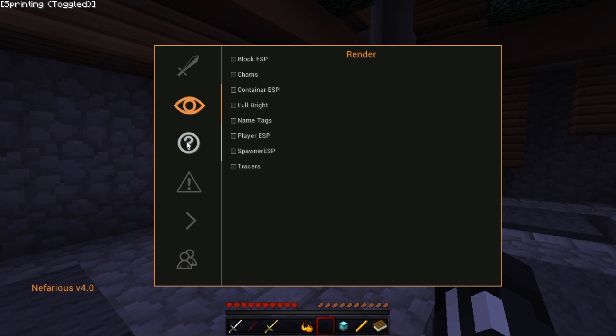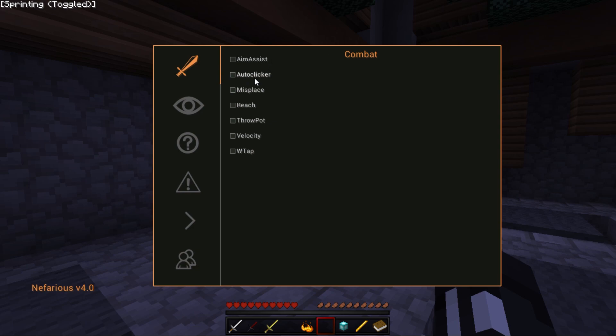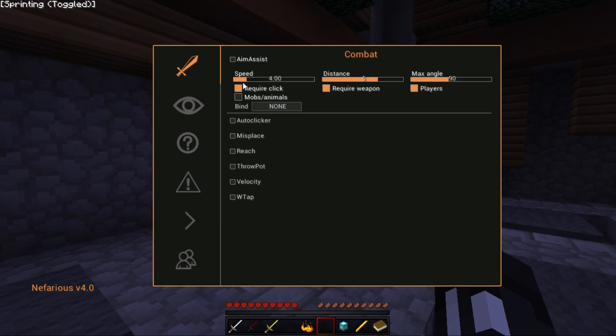They've done a menu overhaul — it looks completely different, kind of gives me some CSGO cheat vibes. Whenever you hover over the text it shows tooltips, and if you want to enable a feature you just check the box. If you click the text you can modify the settings. This is a Forge client, so it's geared towards universal operating systems — Linux, Mac, Windows. A good portion of people use Mac, so this is a pretty decent client.